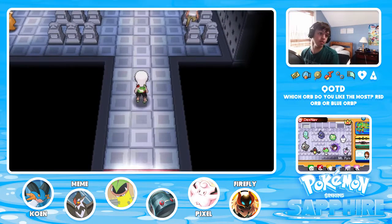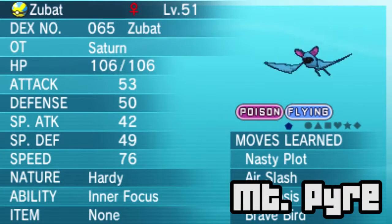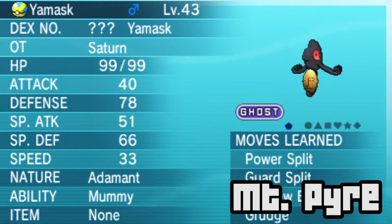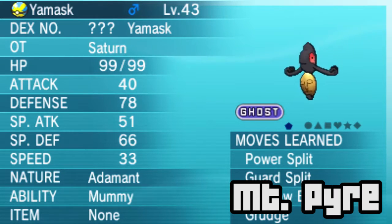You can go into Mount Pyre and go on to the first part of the summit before you trigger any story events. Inside Mount Pyre itself, on the first floor you can find Zubat, which is a fast physical attacker. You've got Yamask, which hits pretty hard physically, has good defenses and good HP but is very slow. It has the unique ability Mummy, which spreads with physical contact attacks. Yamask itself is quite good - I'd recommend using it if you've never tried it before.